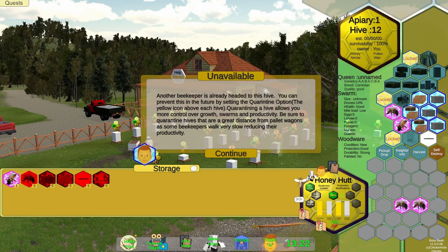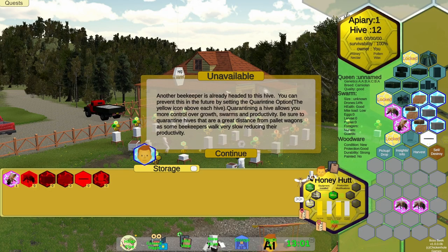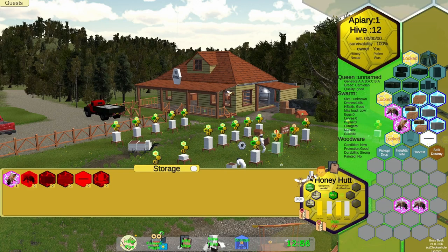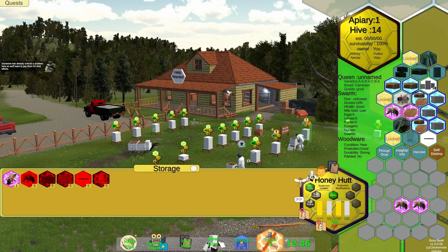Be sure to quarantine hives that are a great distance from pallet wagons, as some beekeepers walk very slow, reducing their productivity. Each one of these that has the indicator — I think this means it's flagged. See, these don't have bees in them yet. Yeah, they keep telling me things I already know.